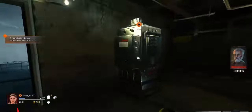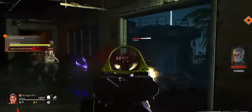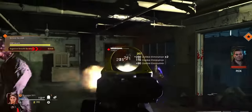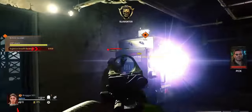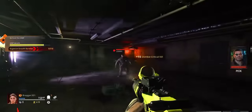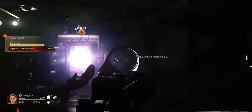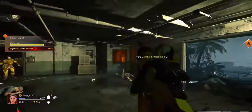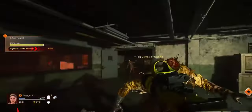The first thing you need to do when you exit the room — there's a black box. Go ahead and press on that black box and you're going to have to defend it. At the end of the timer, when you defend the box, you can move on to the next one. Keep in mind, zombies do more damage to the box, so you have to keep a close eye on it, especially in solo. Kill as many zombies as possible.